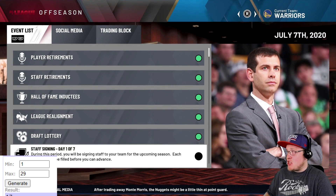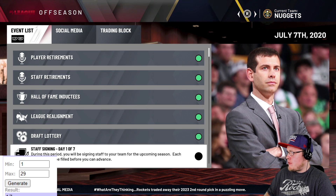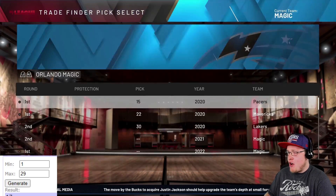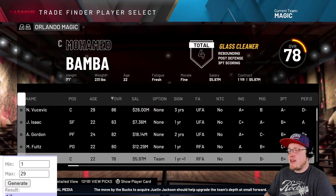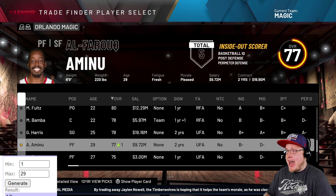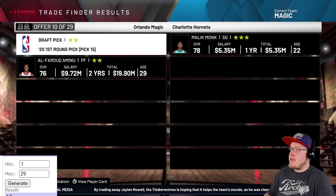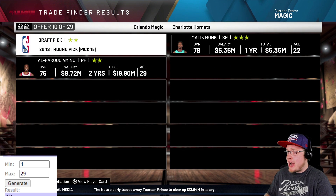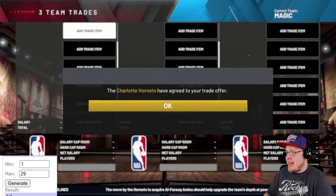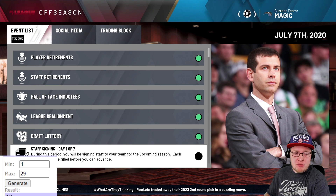The Orlando Magic have the 15th pick - and then we get into the lottery picks, which should be interesting. We toss in Al-Farouq Aminu and generate trade number 10, which comes back as Malik Monk. A scoring option for the Magic, and Aminu plus a draft pick for the Charlotte Hornets. Let me know in the comments if you liked the trade your team got so far.